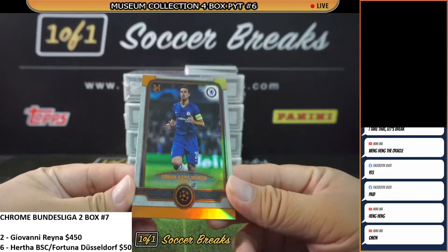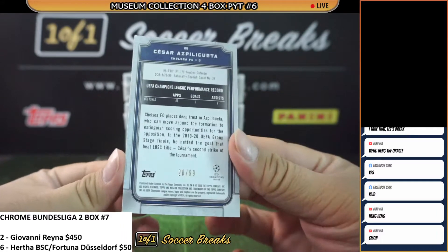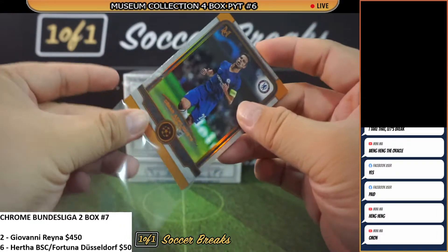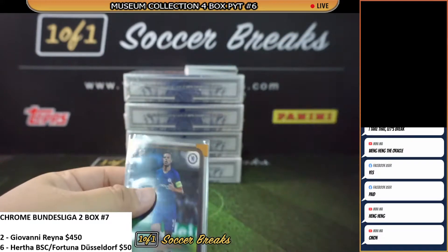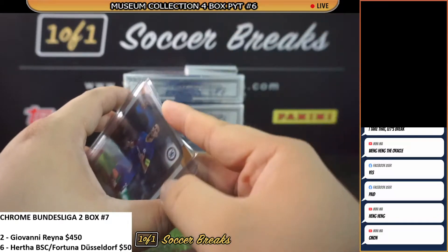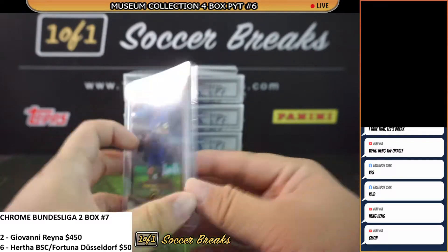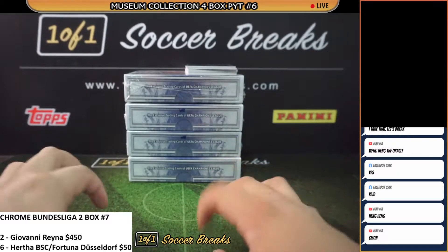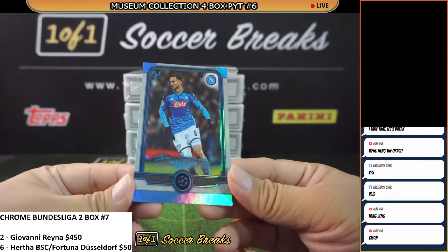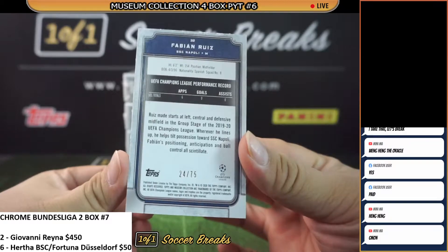Next one for Chelsea: Cesar Azpilicueta bronze, 20 of 99. And then we've got Napoli Fabian Ruiz blue, 24 of 75.